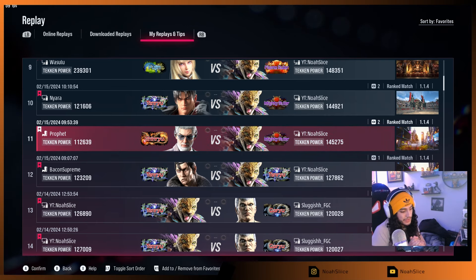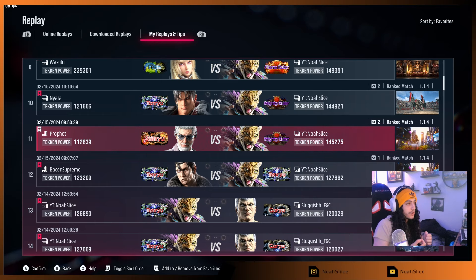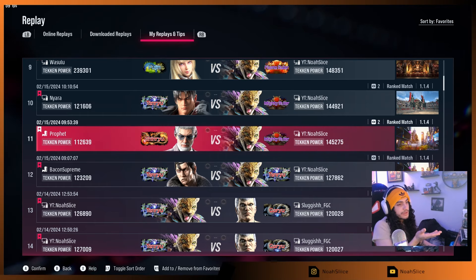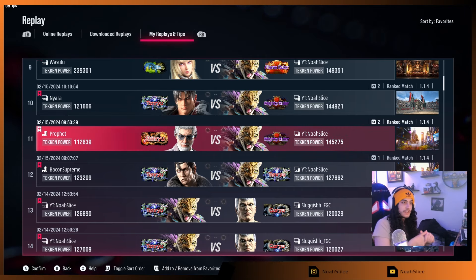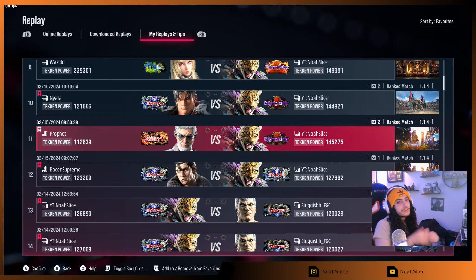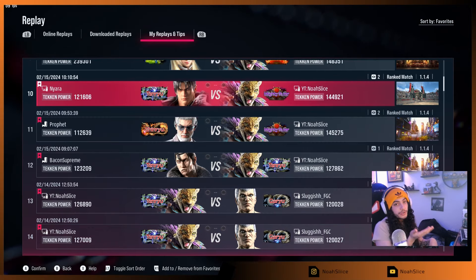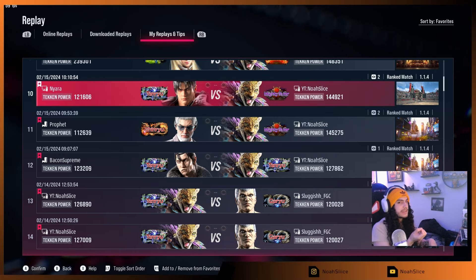We're going to be focusing on how you can read your opponent and how you can get out of really tough situations. Starting off with an easy one — this Victor player was pretty simple to read, so for some players this may be new knowledge; for more advanced players this may be like, 'I could have done this in the first round.' We're going to go into a harder one featuring Jin. This Jin player was very aggressive and calculated. Very, very tough.